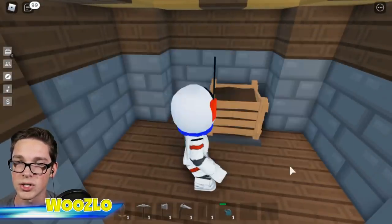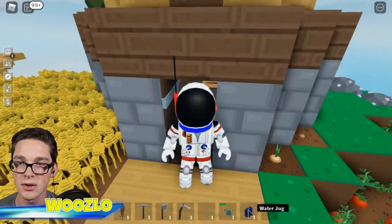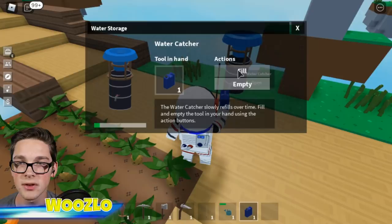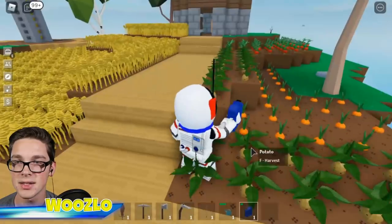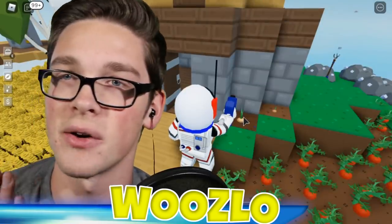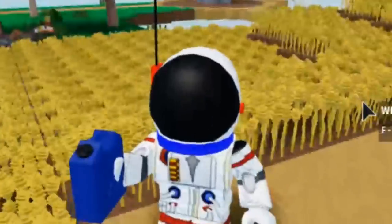We also had a water jug. I don't know what this does so I'm just going to hold onto it. Oh wait, you can fill this. Empty, fill. So is this kind of the same thing? I don't know what a water jug does. I think it's probably something with the water barrel, but since I don't have a water barrel or maple wood, I can't figure that out right now.